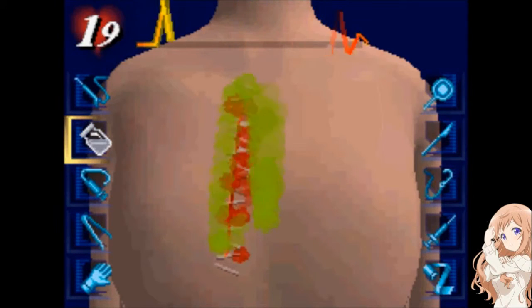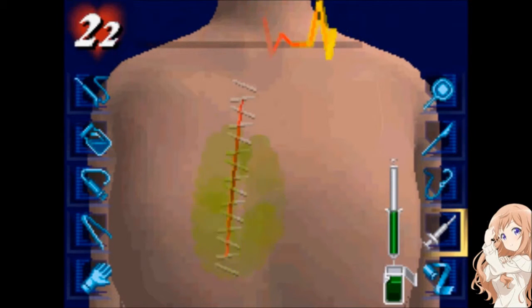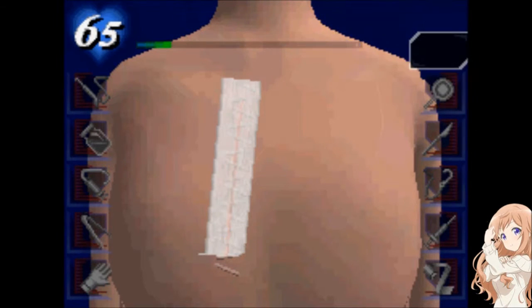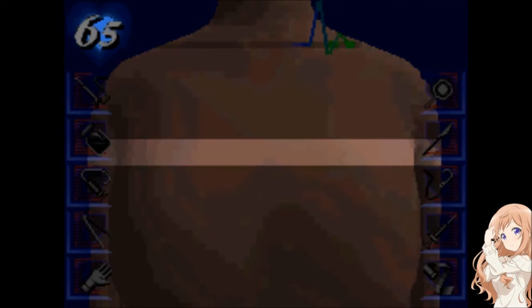In Trauma Center: Under the Knife 2, suturing is easier — not as exaggerated like this game. You just make a double W shape zigzag and that will close the laceration. Unlike in this game, you have to zigzag from the start to the end for that to count as suturing.